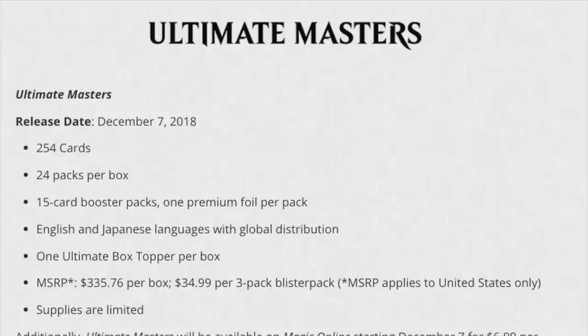Those really nice fancy cards — the full art Liliana, Karn Liberated, Ancient Tomb — are box toppers for a set called Ultimate Masters. It is $335.76 per box, $34.99 per free pack blister pack, one ultimate box topper per box, 24 packs per box, 254 cards, 15-card booster packs, one premium foil per pack.